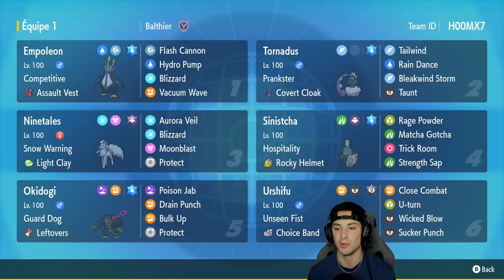In our fourth slot is another support Pokemon — a brand new Sinistcha with the great Healer and brand new Hospitality ability, holding the Rocky Helmet. It's got Rage Powder, Matcha Gotcha, Trick Room, and Strength Sap, which I believe to be the best moveset for any Sinistcha.